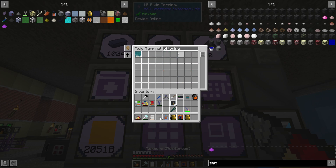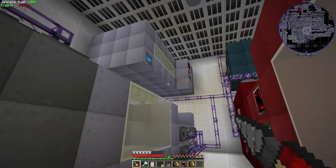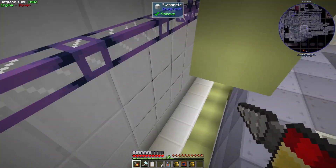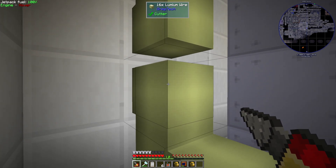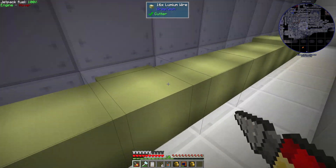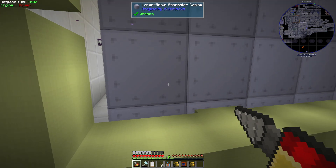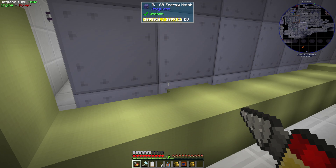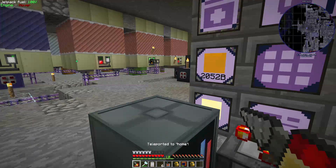I upped our allowance of silicon rubber fluid to 256 buckets, so hopefully we'll have more on stock and that won't become an issue again. Down here in the power setup, I was made aware that it's not a good idea to combine more than the intended amount of amps over one wire. The wires are now split — one diode there, one diode there, setting power out. I might need to upgrade the IV diode to an LUV diode and change out the energy hatches to send more amps.